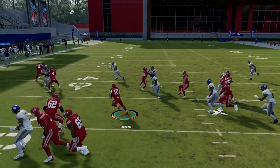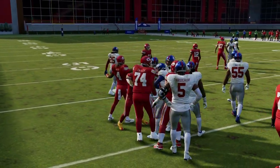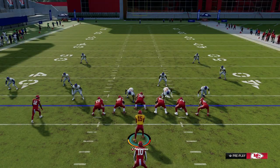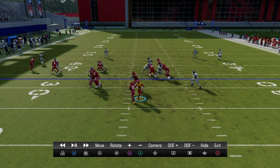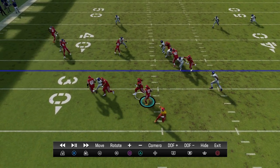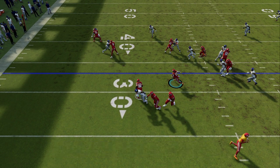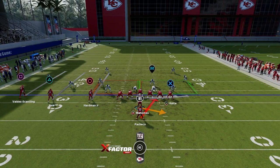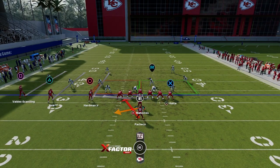When you run it to the left with the three receivers, look at the blocking — big difference. When you run Strong Power, that's where you want to run it. In the replay, you still have the two pulling guards going around. If you're running the lane correctly, you'll be able to run that play every time. The trick is you want to flip it to the strong side, basically with the receivers.